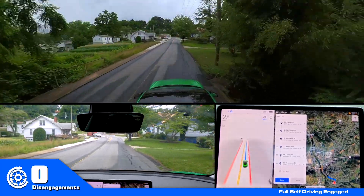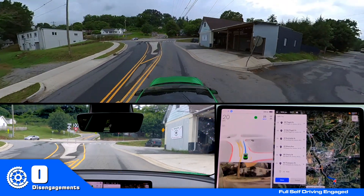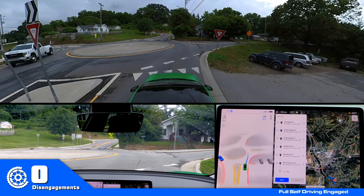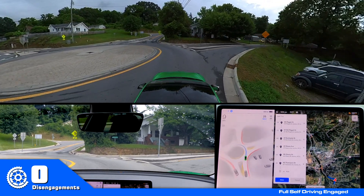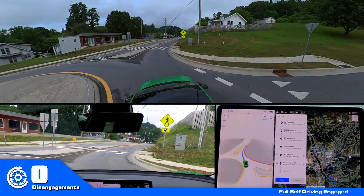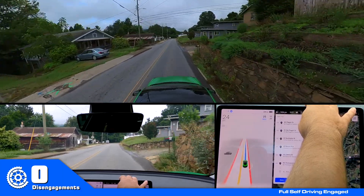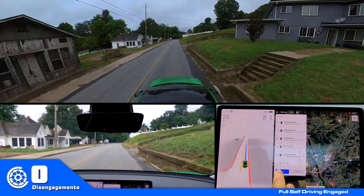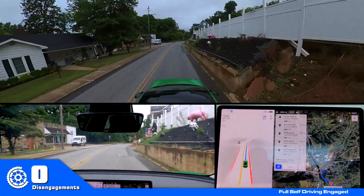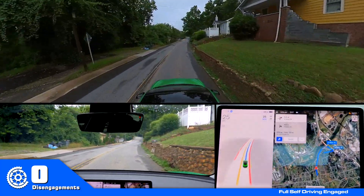So yeah, once I get through this roundabout, I'll remove a stop. All right, did that really well. The turn signals are kind of crazy — I'm sure it confuses everyone. Why am I putting all these turn signals on in different directions back and forth? But I mean, it makes the turn through the roundabout fine. I just don't think it does a good job with turn signals.